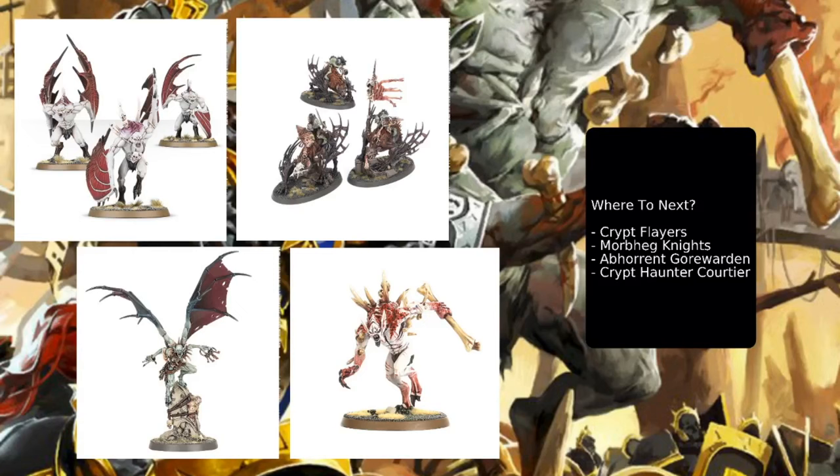Looking at where to go next, the other base knight we have are the Crypt Flayers — quite an interesting unit to bring to the table. They bring some ranged attacks with their Death Scream: four attacks at fours and threes, rend two, damage one, and these Death Screams get plus one to wound if targeting something with bravery six or less. The big thing here is their Escort Courtiers rule, where they can pick a Flesh Eater Courts hero with seven wounds or less and fly that model around with them, allowing you to set the hero back up and get that extra move.